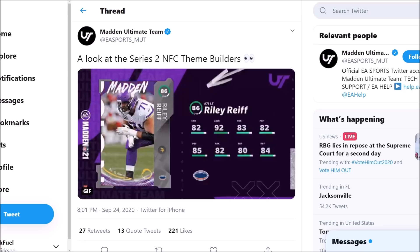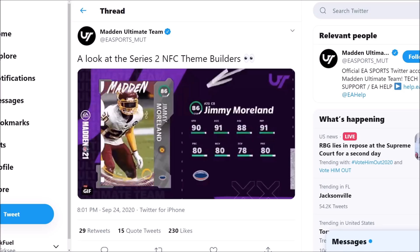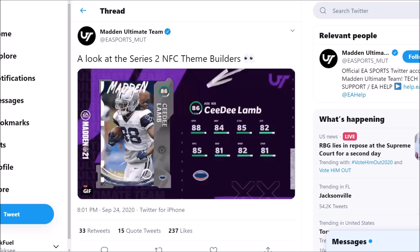We do have some more theme builders coming out tomorrow. These ones are 86 overall, starting off with Riley Reif. He's got 92 awareness, 83 pass block, 93 pass block actually, 82 run block, and 82 strength. We also have Jimmy Moreland for the Washington Football Team: 90 speed, 91 acceleration, pretty fast there. 88 agility, 91 jumping, 80 play recognition, but not very good when it comes to the coverage stats — really good speed though.